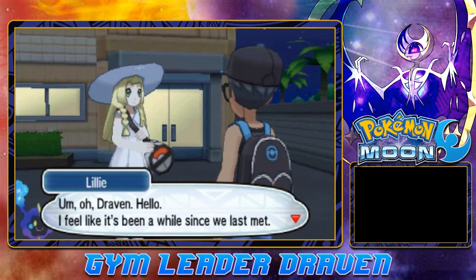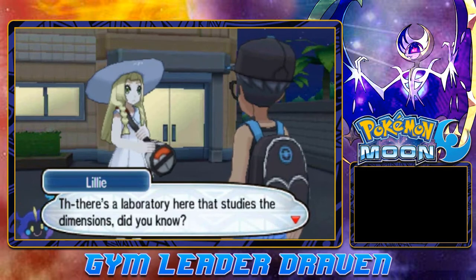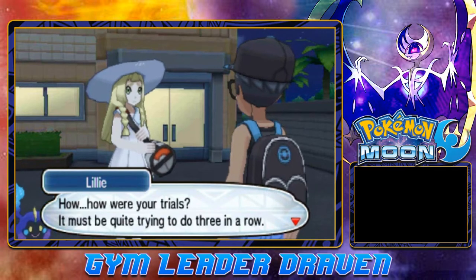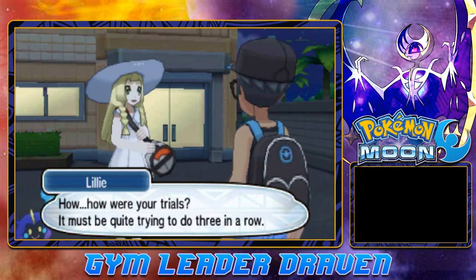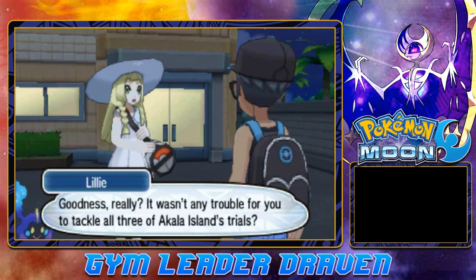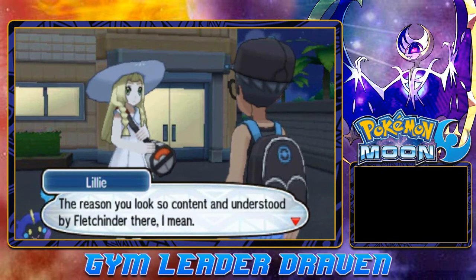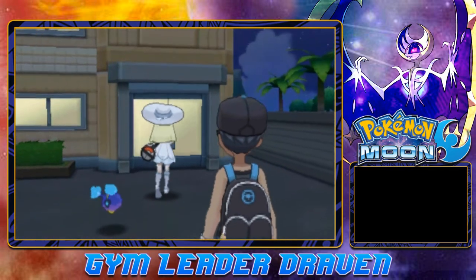So she was actually thinking of me — there's a chance! And little Nebby's looking on like it heard everything. Then Lillie appears: 'Oh, Draven! I feel like it's been a while since we last met. There's a lab here that studies the dimensions, and the professor is waiting to meet you. You finished three trials in a row — must have been quite trying.' I'll be like, no problem whatsoever!